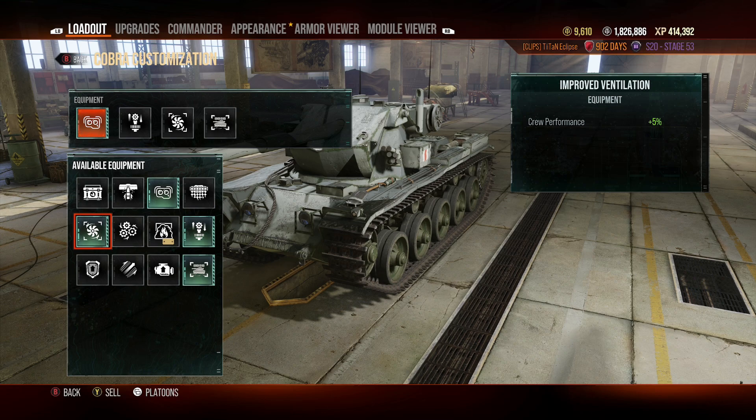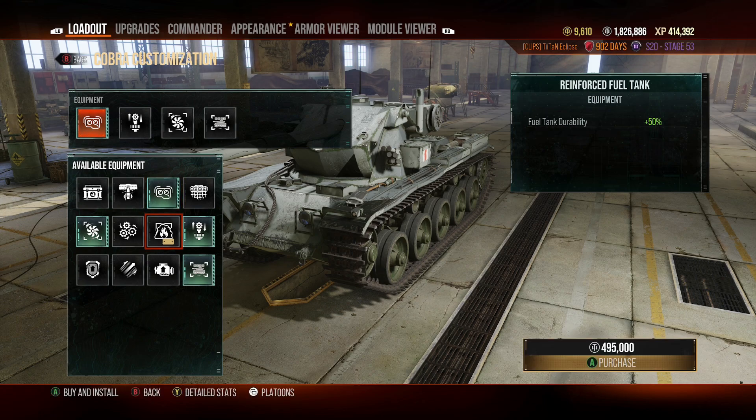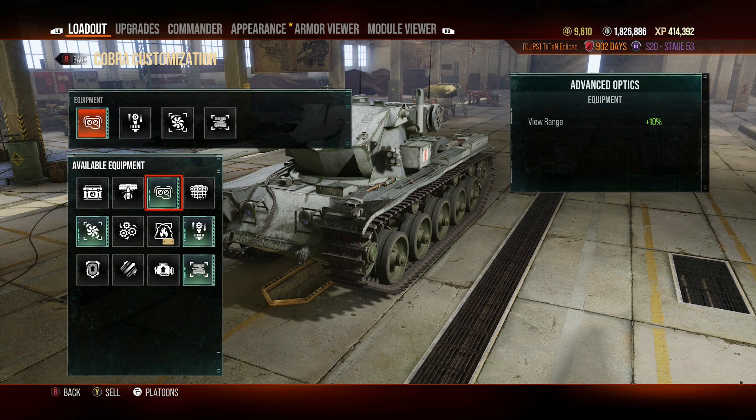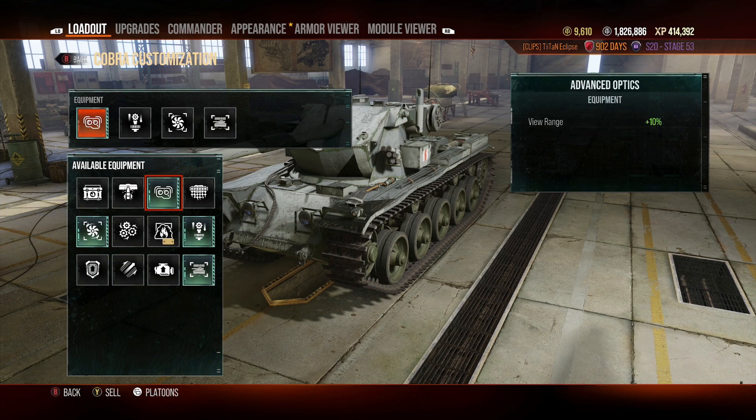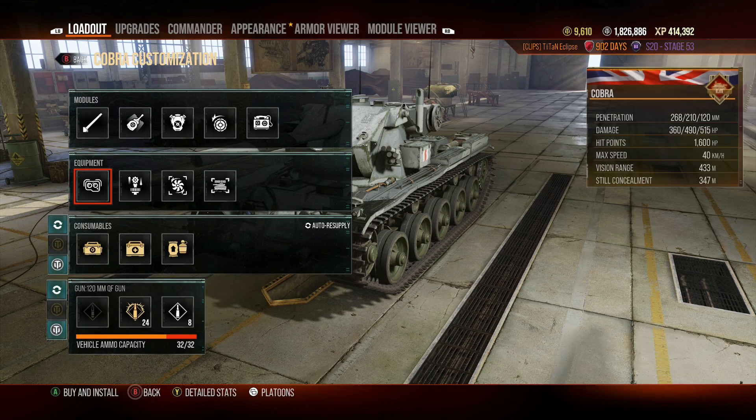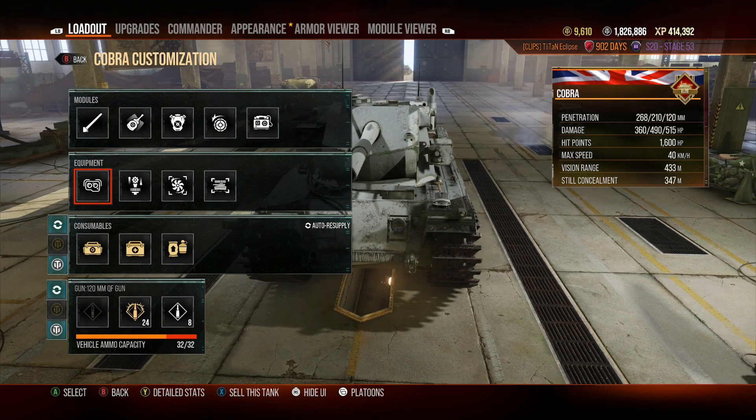We've also run improved ventilation to boost the damage per minute, which isn't amazing on this tank. It also gets advanced optics to boost view range so we can get spotting damage on tanks we might not otherwise spot. You can't take a gun loader because it's an autoloader, so we need another equipment slot. There are opportunities to take the traction system or advanced powertrain, but for me I'd rather have the spotting potential for assistance damage than move a little bit faster.